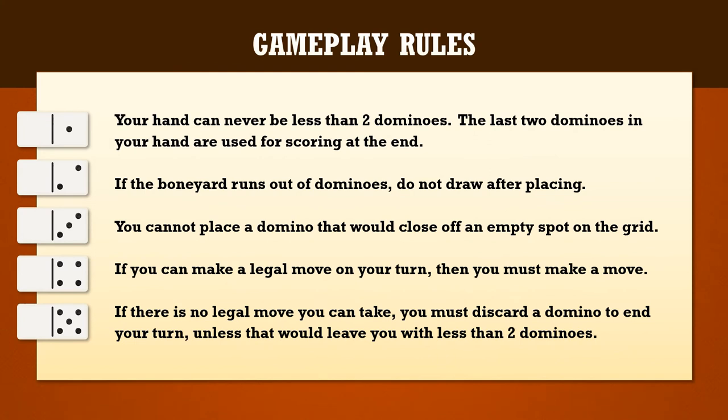Here are some additional rules to follow during gameplay. Click the link in the description below for a PDF copy of the rules. Your hand can never be less than two dominoes. The last two dominoes in your hand are used for scoring at the end. If the boneyard runs out of dominoes, continue playing, but you do not draw after placing. You cannot place a domino that would surround an empty spot on the grid. If you can make a legal move on your turn, then you must make a move. If there's no legal move you can take, you must discard a domino to end your turn, unless that would leave you with less than two dominoes in your hand.